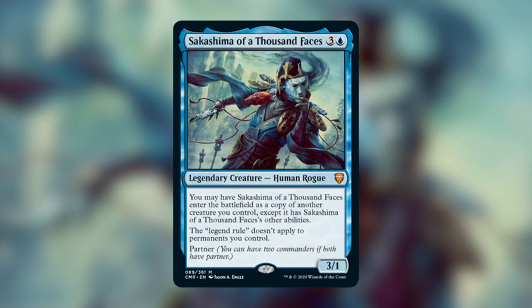Before we go on to the colors, let's talk about Sakashima in general. Since Sakashima has that text saying the legend rule does not apply to permanents you control, it really pushes us to look at legendary creatures that we can abuse by making copies of. A lot of these creatures included in the colors are ones you're normally not supposed to have copies of — but with Sakashima we can. And Sakashima is also a clone, so it can copy any creature, legendary or not.